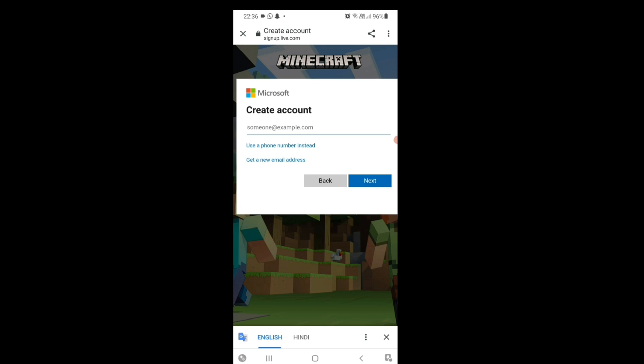After clicking 'Create one,' you will be redirected to a screen that says 'Create account.' Below that, you need to enter your email address. Make sure the email you use is associated with an age of 18 years or above.